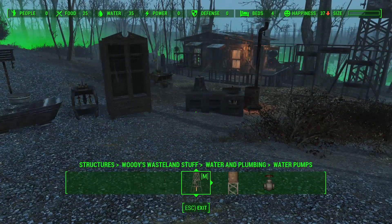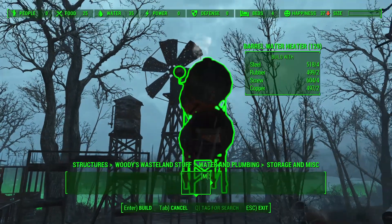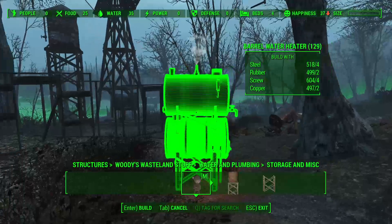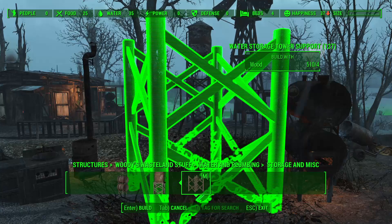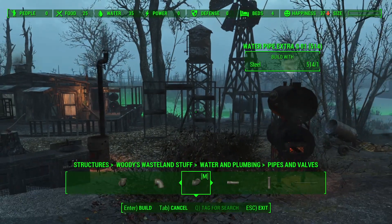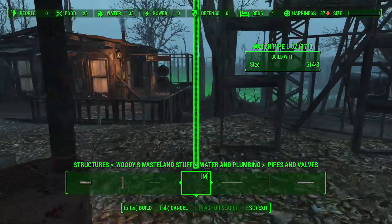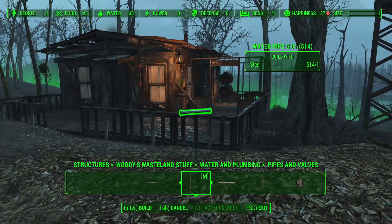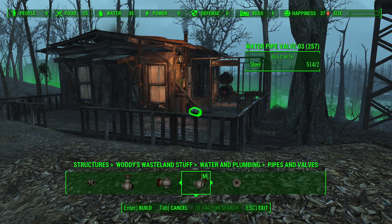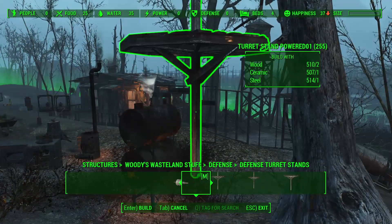For water and plumbing, we have a windmill that actually produces water, water storage with an animated water heater with steam coming out the top, a water tower with a stand, and finally glorious plumbing. This mod adds a ton of really cool plumbing that snaps together with all the fixings - valves and everything. It's super immersive and not necessary, but it adds liveliness to your settlement and makes it feel a lot more real.